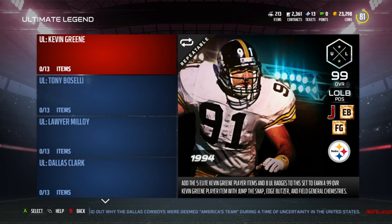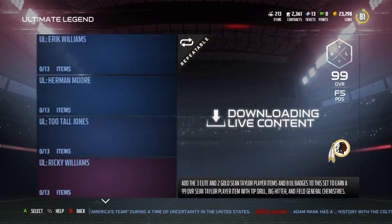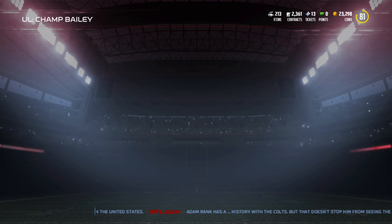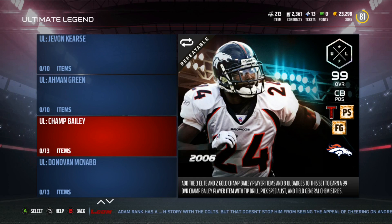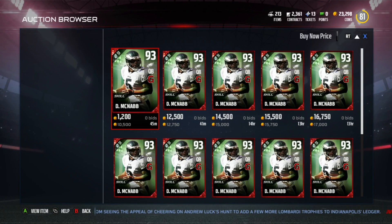They're really far down because you can pull them out of fan appreciation packs. The ones taking the biggest hit seem to be the 93 overall cards. Let's go through these players — higher up, the ones that just came out aren't really that low, but these 93 overall cards are taking a huge dip in price right now, sitting at 24k. Based on how much these players normally go for — like Donovan McNabb, for example — this time I pulled him like six times. He's going for 10k right now, but he doesn't normally go for 10k when fan appreciation packs are not in the game.